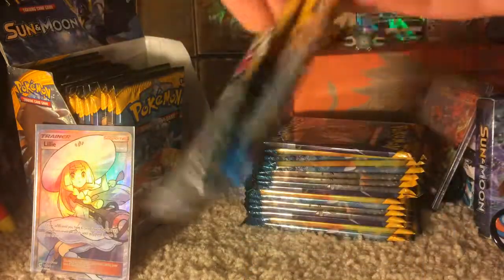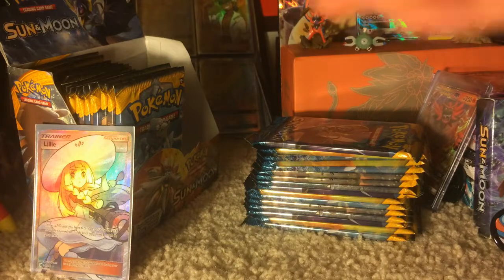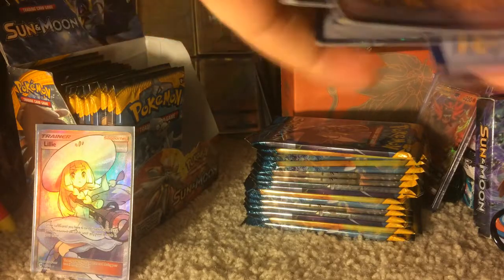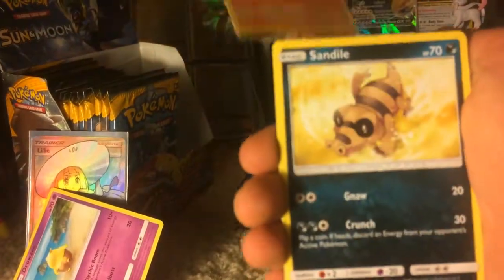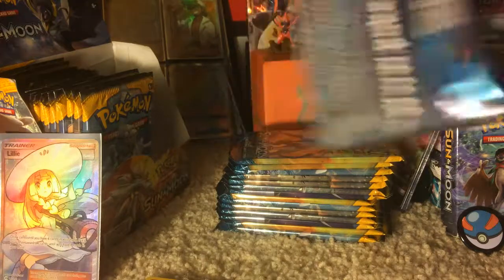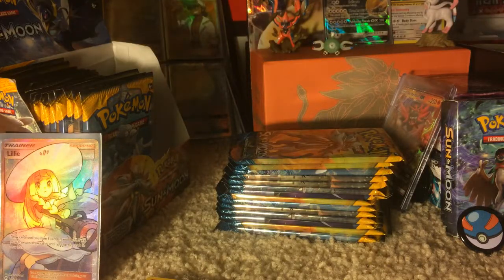Next we have the Sigui pack. Second pack is a Fearow, Grubbin, Rowlet, Crabrawler, Sandile, Water Energy, Steenee, Poliwhirl, Brionne, Reverse Holo Wingle, and a Stoutland Regular Rare. That's okay. One out of two packs is good enough odds for me.